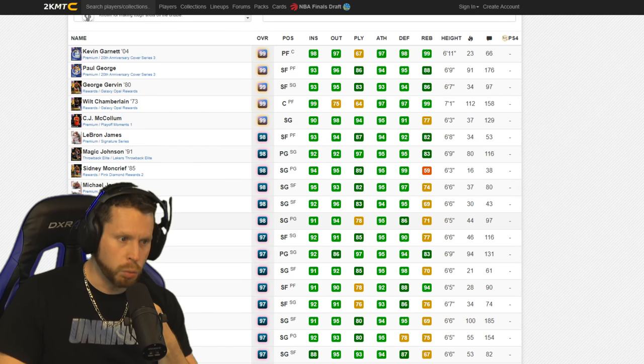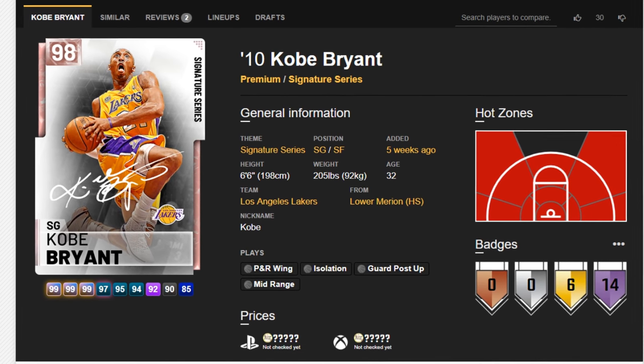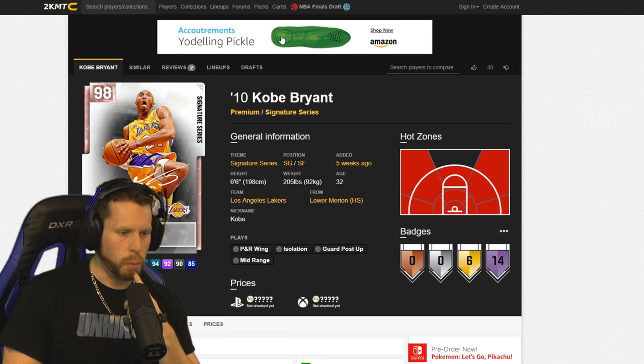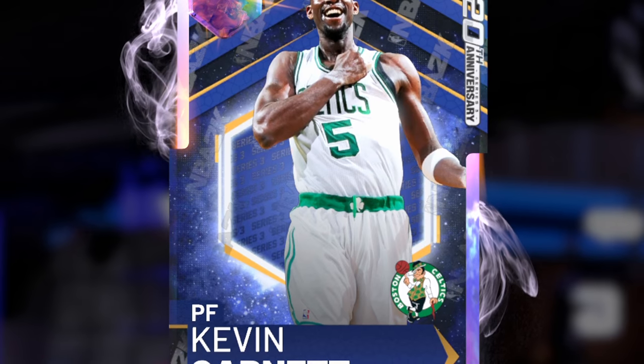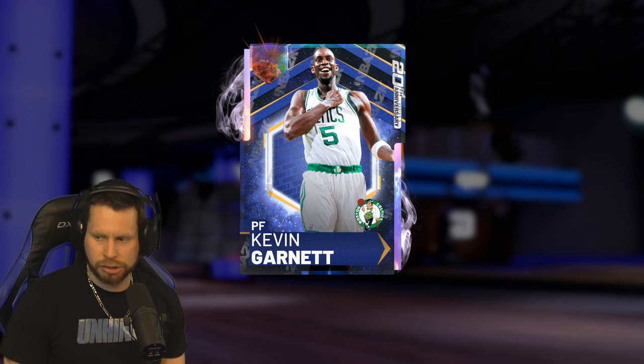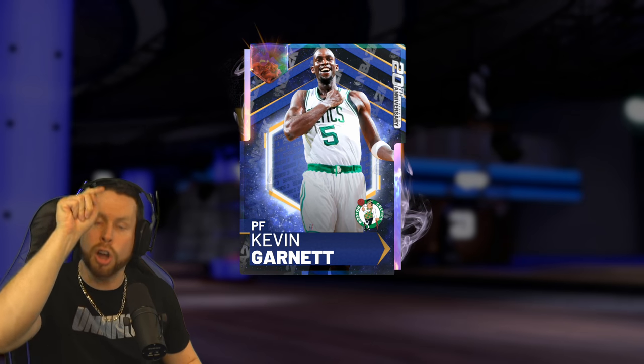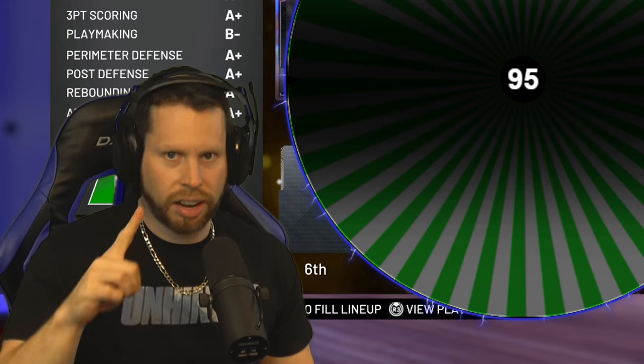Instead, I'll be going with the final piece of the puzzle — the third page of the 20th anniversary, the Big Ticket Opal — Kevin Garnett. I didn't take Kobe because I would have to choose the pink diamond version, and I'm hoping we'll be able to bring in that Galaxy Opal version later. If I took the pink diamond now, I wouldn't be able to do that later. I'm always thinking — I've got a strategy.